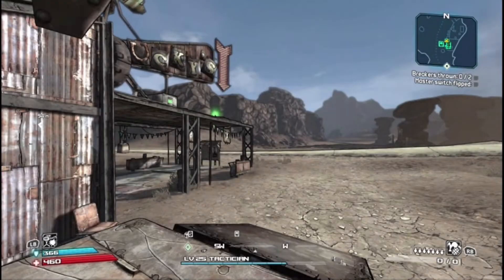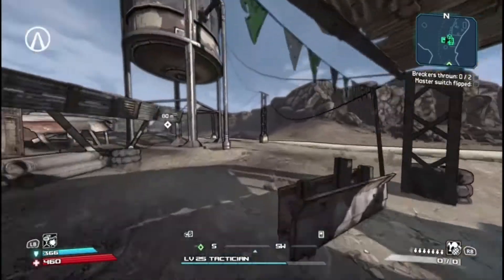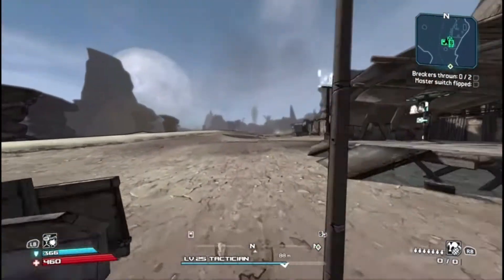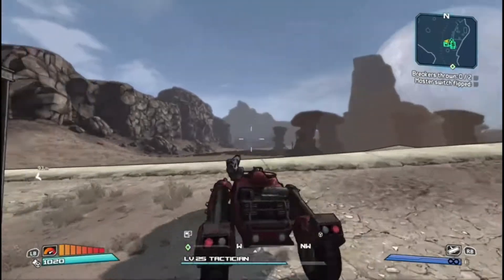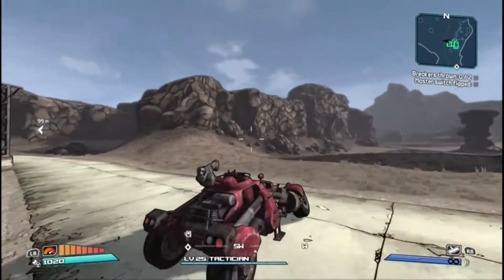All right, hello everybody, welcome back to another episode of the No Guns Rolling. This is episode five where we are going to go to the Tetanus Boards, go past New Haven, do all that stuff. But first things first, we gotta do this mission so we can beat Skagzilla.